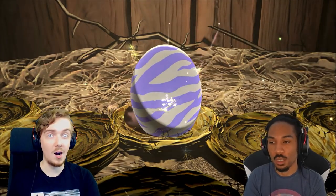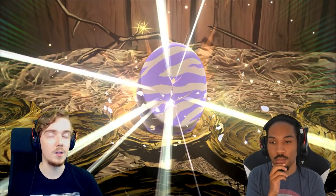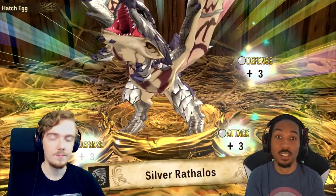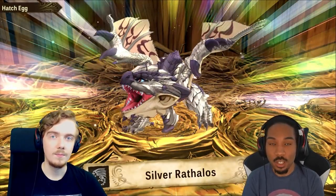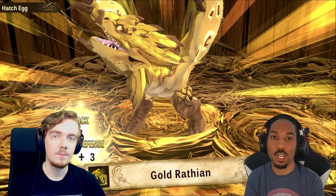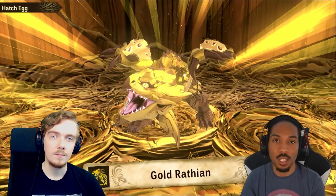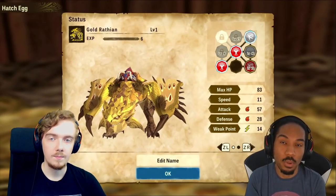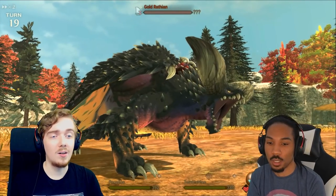Silver rathalos was harder than gold - it definitely hit harder, and there's no real strong water monsters that can hit as hard as the thunder monsters. But if you're in there with a buddy, you can use your kinship to stall those AoE moves by throwing them out, since using your kinship makes the monster skip their move as well - that's going to buy you some time and put some damage on the monster.